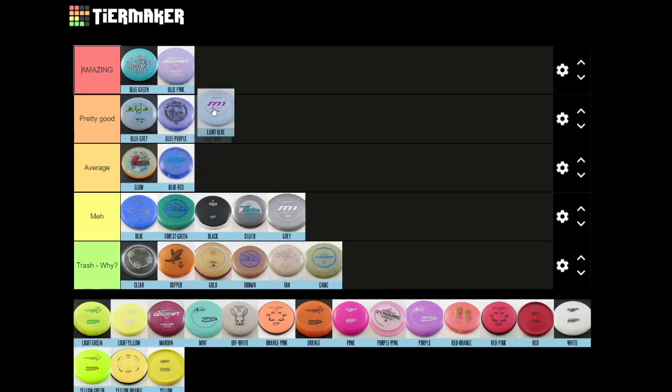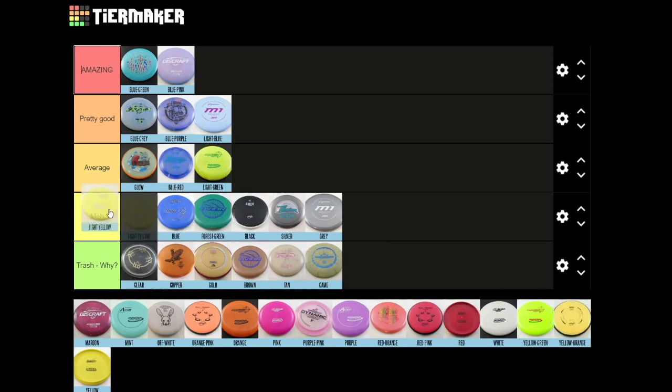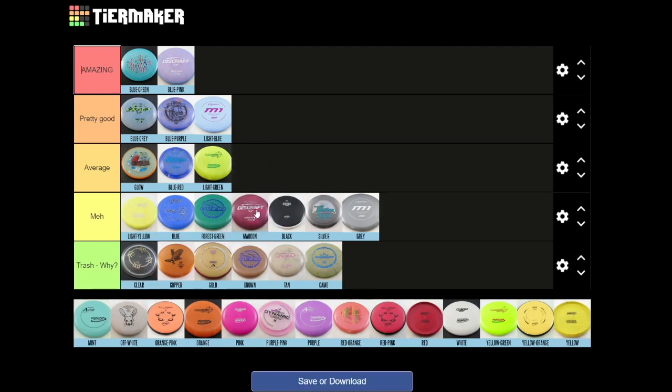Light blue — putting it in pretty good, however I think the variations of blue will stand out a little bit more. Light green — this will probably stay towards the bottom, in average, but I think light green is a solid disc overall. Light yellow will probably sit around the top of the map, though in a leafy climate this might not be the best disc to throw. Maroon — I don't think it's a great color for a disc, but this picture is kind of selling me on the possibility. We'll put it between forest green and blue in meh.